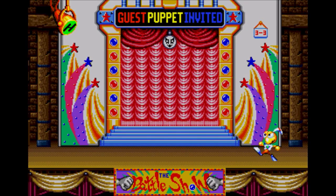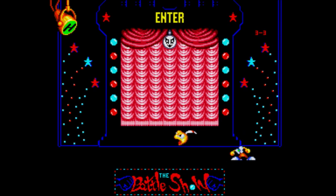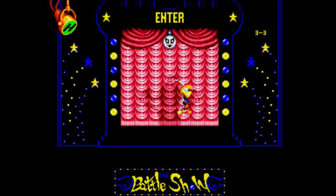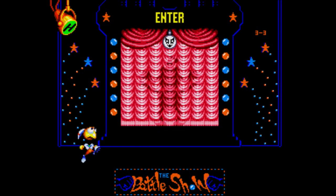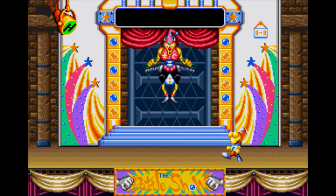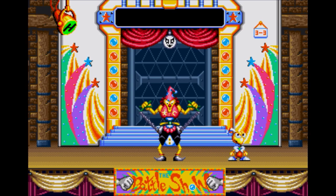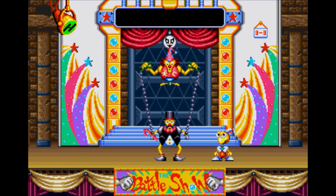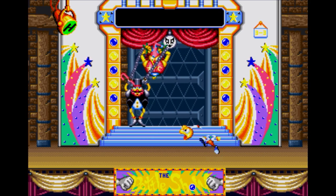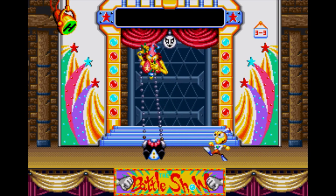Guest puppet invited — ooh, the battle show. I love this boss. By the way, there's a way to earn a secret bonus point at this boss and it's actually quite simple — I'll show you in a second. Look how weird this is: a puppet controlling another puppet. If you kill the top puppet first, you'll get a secret bonus point.